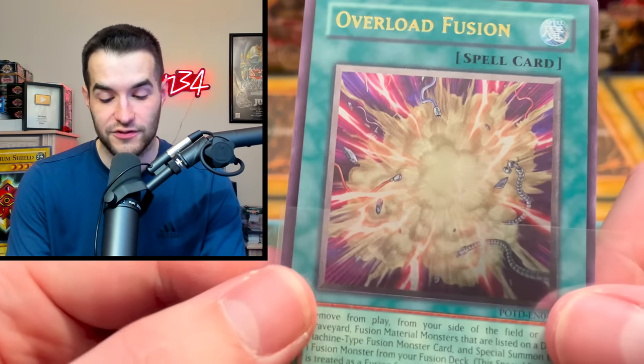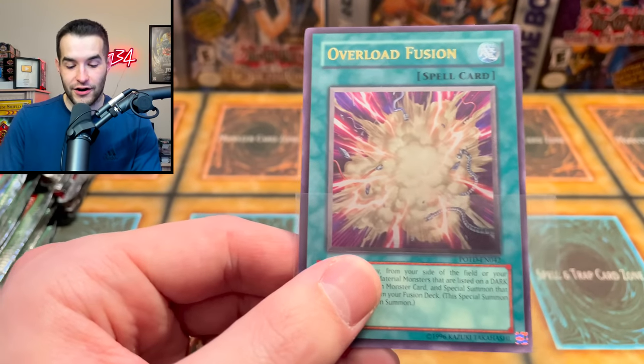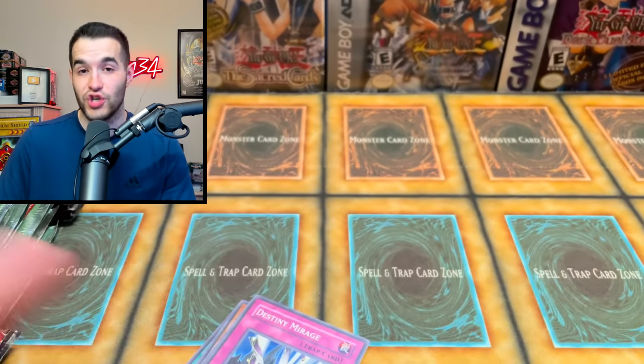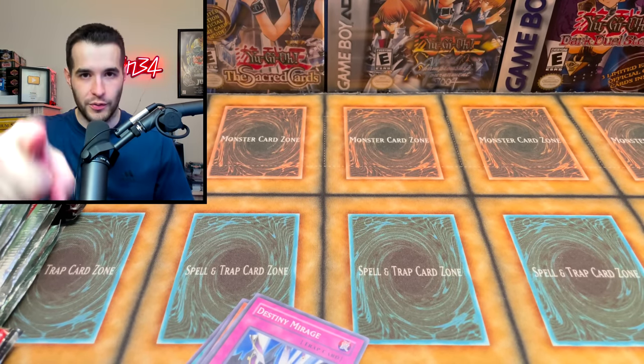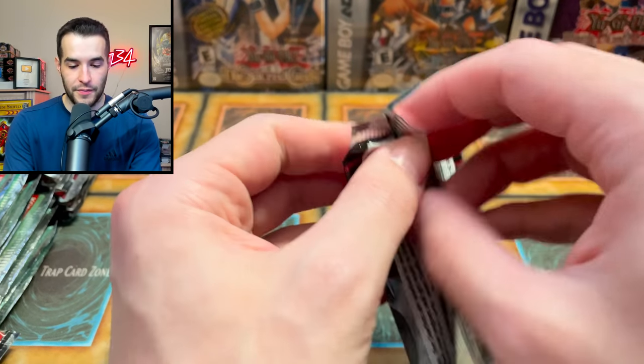Our second Ultimate Rare of the opening — that's beautiful. Kaz sent me an email and he was so hyped about the last one because he really wanted that Star Eater, so that was pretty awesome to see him that excited. Hopefully we can do that again. Overload Fusion — talk about a nice pull. I'm happy about that. I don't think I've ever pulled that Ultimate Rare, so that's really nice.